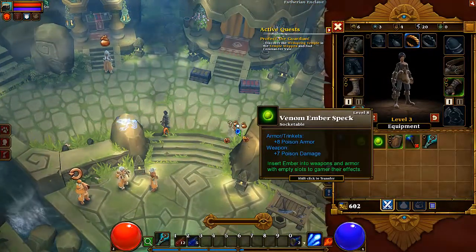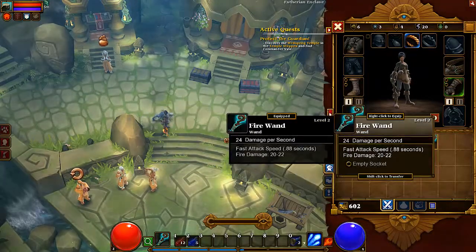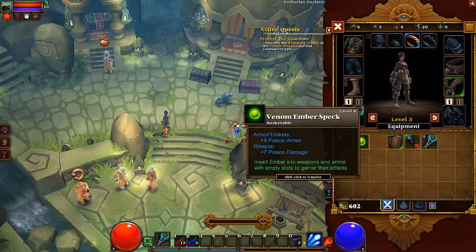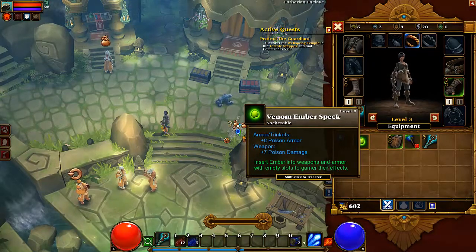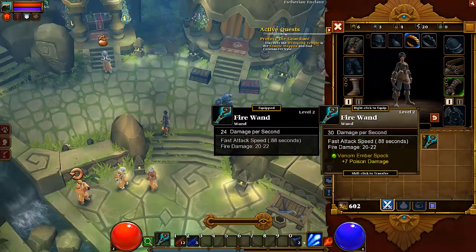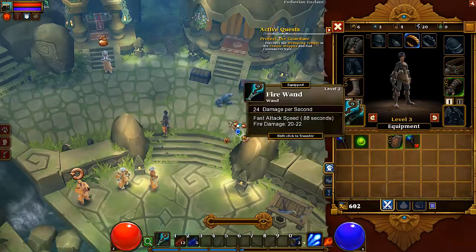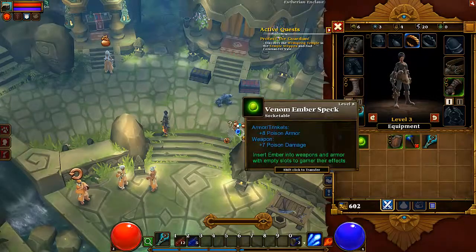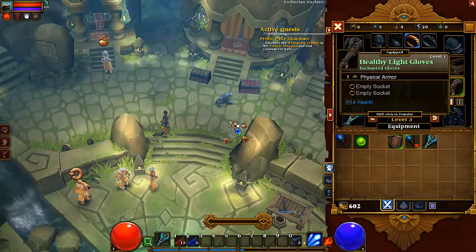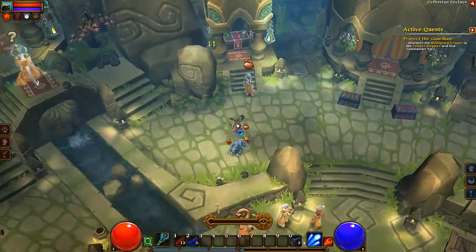The last thing I want to show you is this — these are embers. There will be ember specs and lots more embers. Basically, if you equip the embers — for example, as it says, you insert the ember into a weapon or armor to gain the bonus. So I give it to my fire wand — with this ember in my fire wand, I will do plus seven poison damage, which is redundant because I can't do poison damage, but I'm just showing you. Or I can give it to equipment with a socket, like these gloves. If I give it there, I will have plus eight poison armor, which means poison damage to me will be reduced.